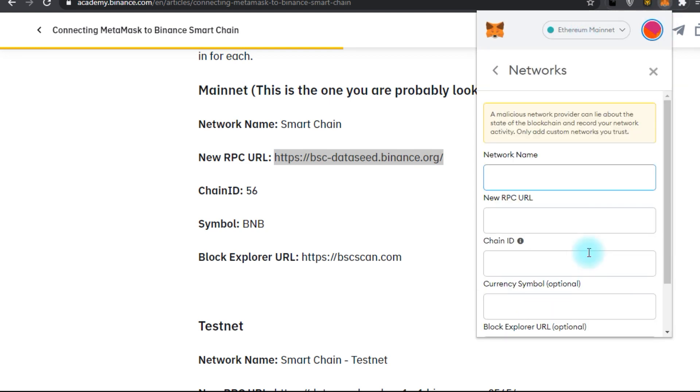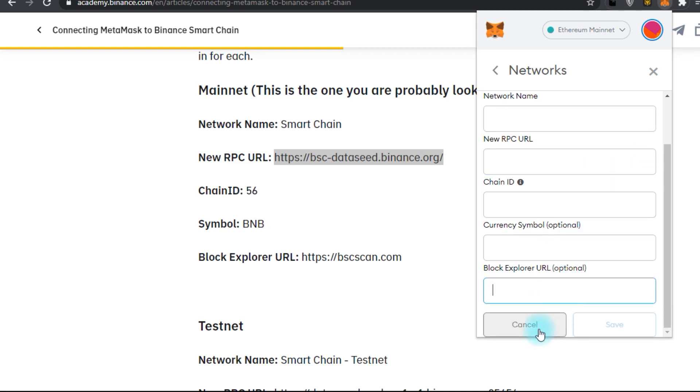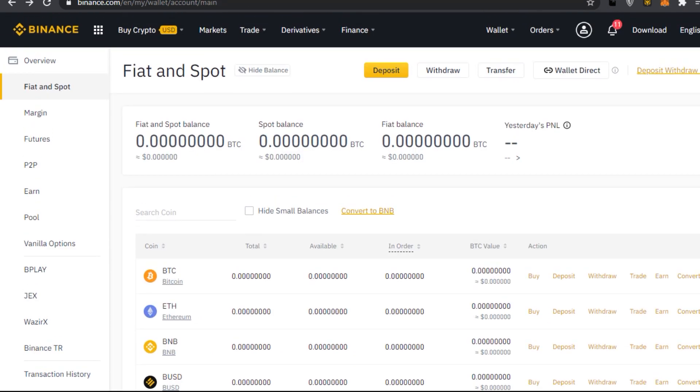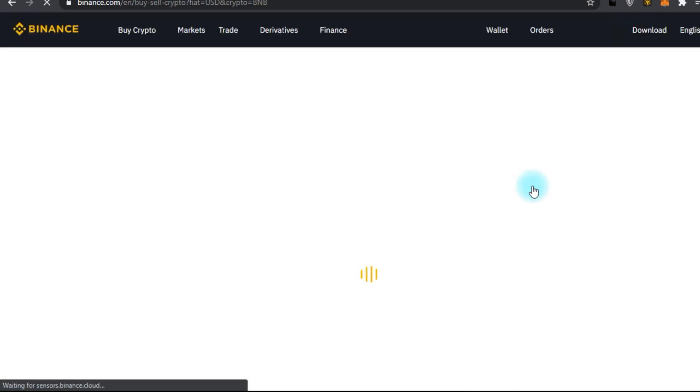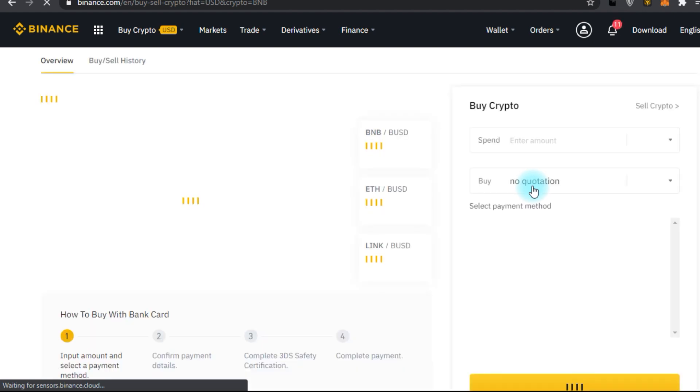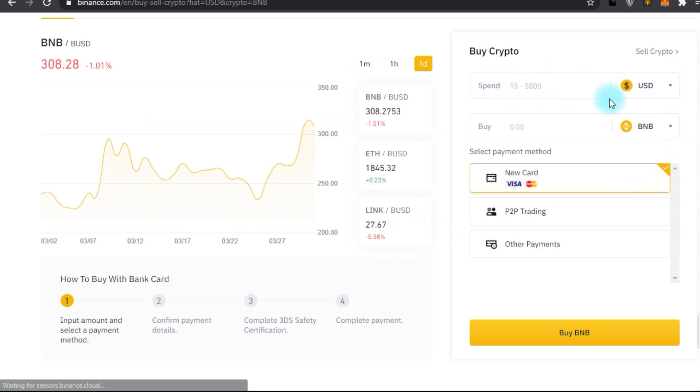Step two: purchase some BNB from Binance. Register an account with Binance and buy BNB using any other crypto or fiat. Step three: transfer BNB into your MetaMask on BSC chain. Once you've purchased BNB, withdraw it to your MetaMask account. You can confirm the withdrawal via BSC scan, which will also show you any other BEP20 tokens you hold.